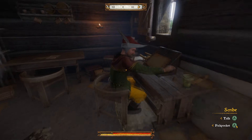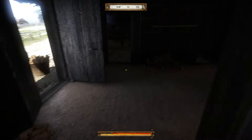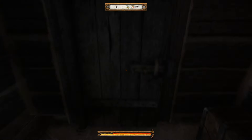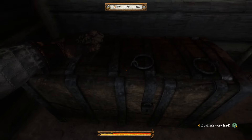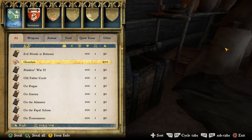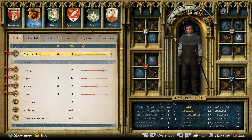Also, if you want a free source of reading without having to pay, come into this back room here, close the door very secretly, and you'll see there's actually a very hard chest. Inside you have a ton of books that you can steal and read. There's also 200 Groshen here as well.